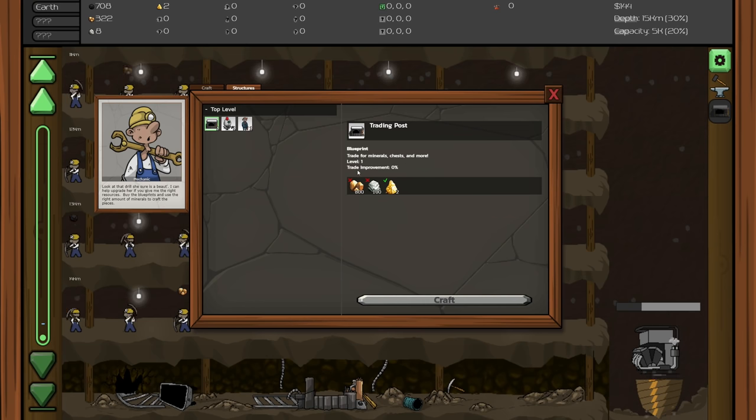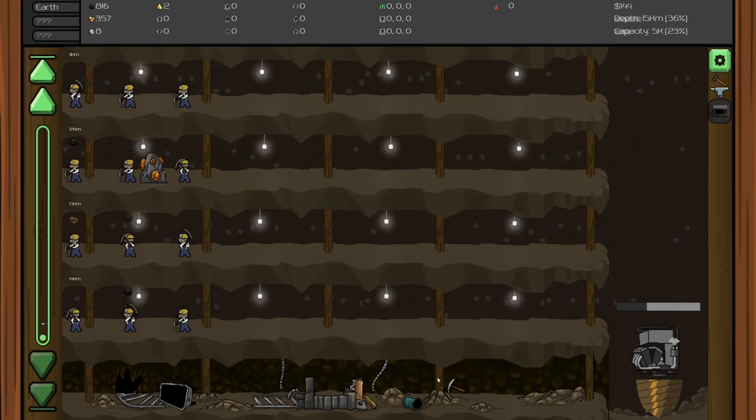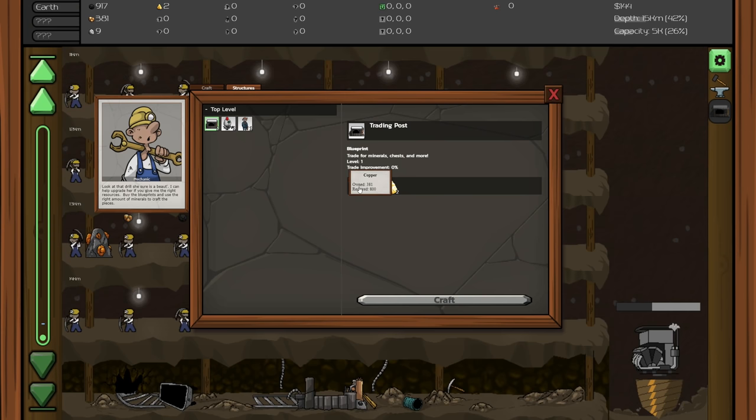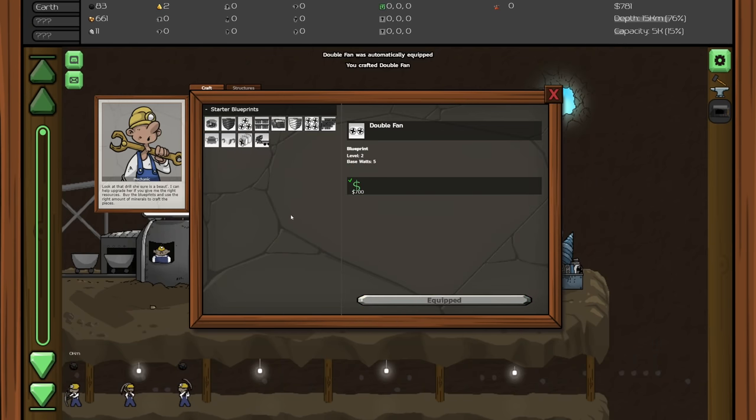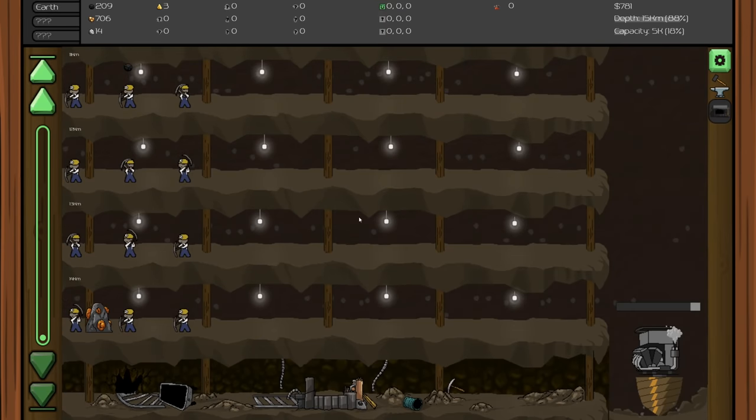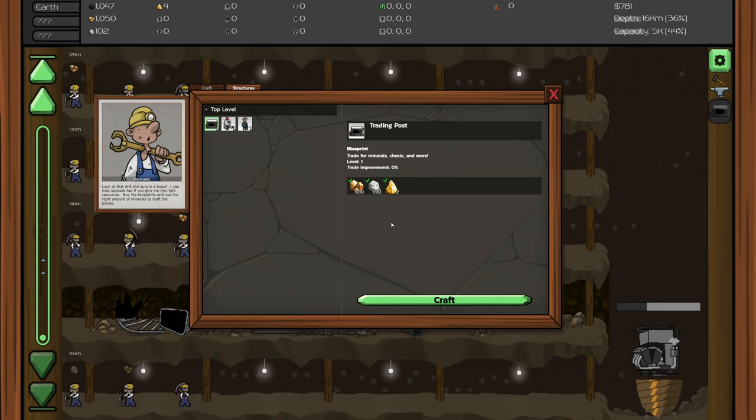The trading post requires 800 copper, a thousand silver, and two gold. We have the two gold but not remotely enough silver or copper. This entire level is for a trading post - super neat. We can also get the double fan for drill speed plus 25%, and a two cylinder engine for drill speed plus 100, level three, base watts five, total watts multiplier two. We need two thousand and a hundred for those.